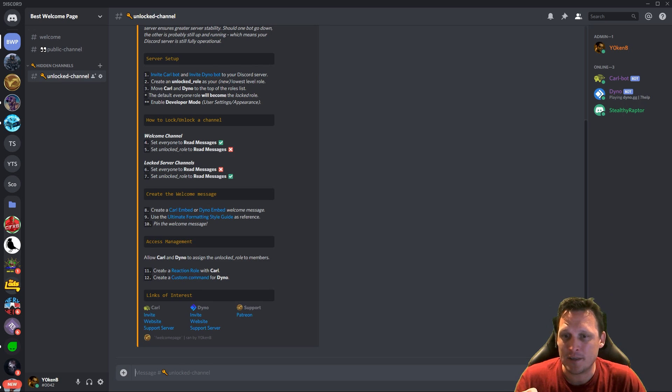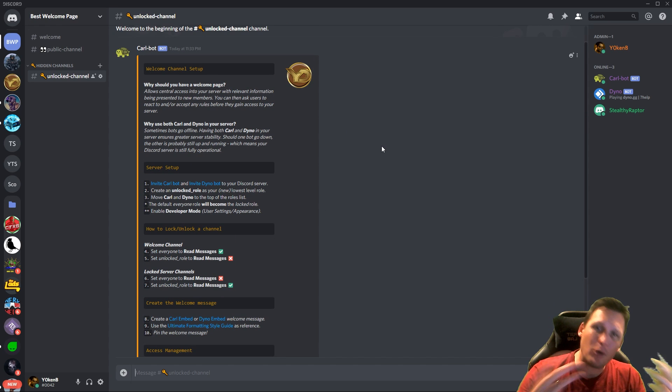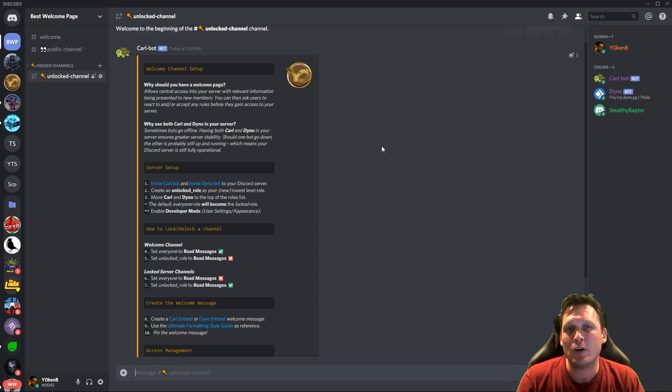That is the reaction role — very easy to set up with Coralbot. Now we're going to set up a custom command with Dynobot as a backup. The reason we have both: if Coral is down, Dyno is still operational, and if Dyno is down, Coral is still operational. They work very well together and I highly recommend adding both bots to your server.